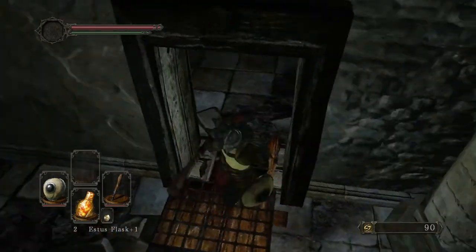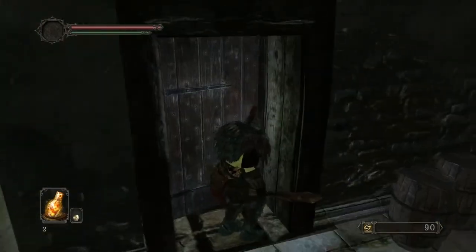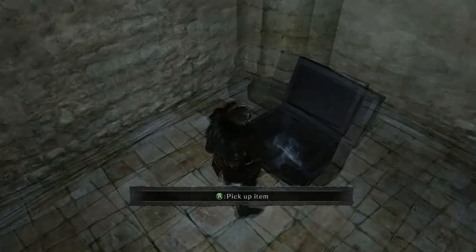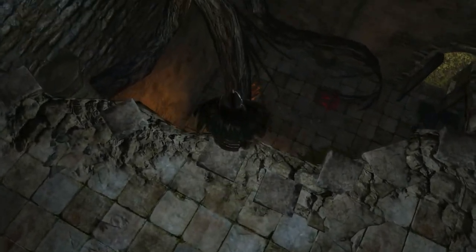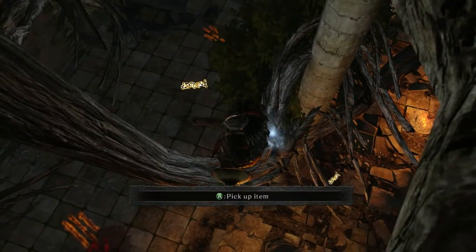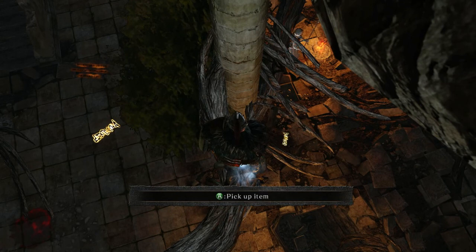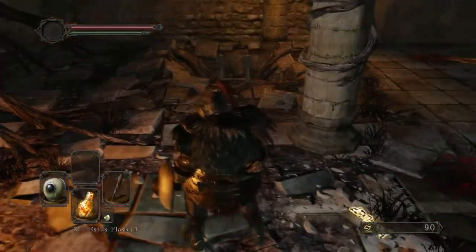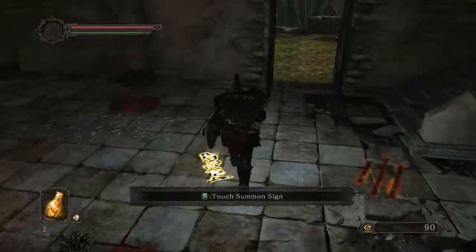This door would normally need a key from defeating the boss in this area, but you can also break it down by hitting it three times - that's what I do. We get some pretty good items: an Estus Flask Shard and a Small White Soapstone. The way people place summon signs is with the white soapstone - the smaller one lasts until you kill a certain number of enemies and the large one lasts until you kill the boss. If you just want some Estus back or repair weapons and armor use the Small White Soapstone, but if you want to gain more souls use the large one.